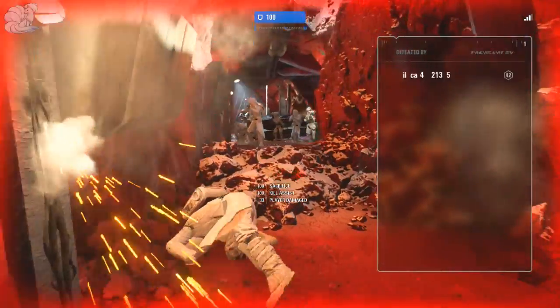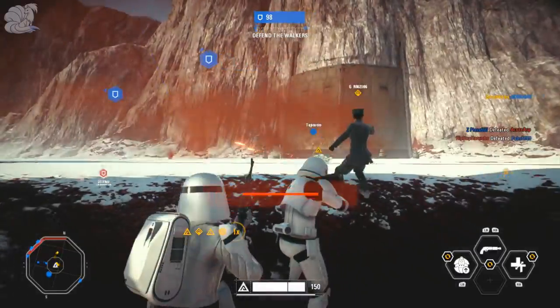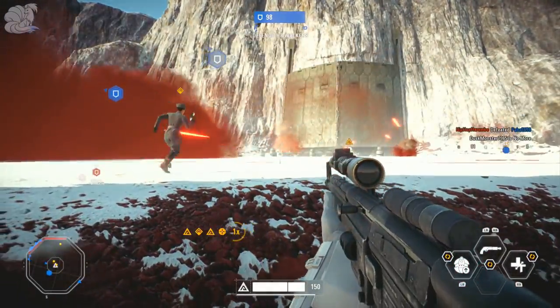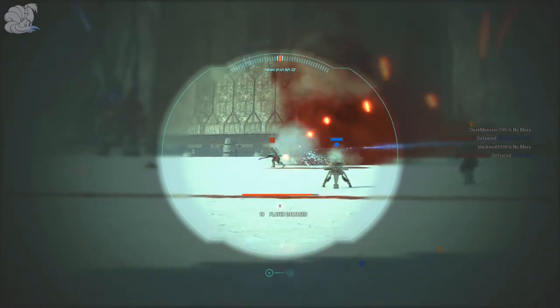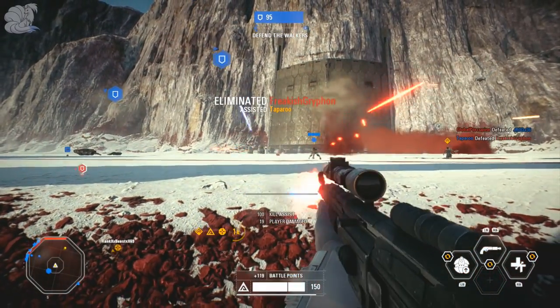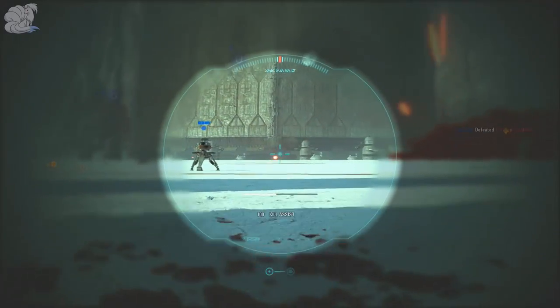Note that the A280 is a three-burst gun, so Improved Cooling and Improved Range help a lot. Since it's a three-burst gun, hitting long range shots is super easy with the normal scope — you don't really need Dual Zoom. But is the A280 the best gun for the assault class? We'll find out at the end of the video.